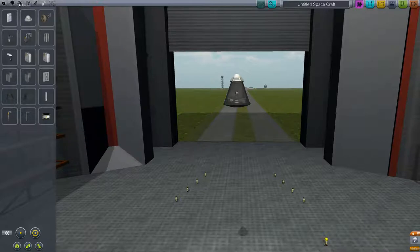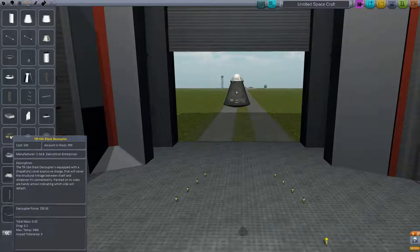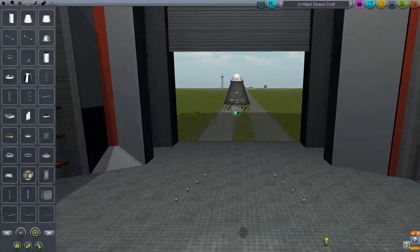Let's put the next piece on. We need a small TR-18A stacked decoupler. What this allows us to do is separate our rocket into stages.